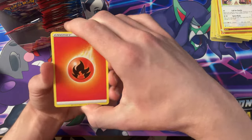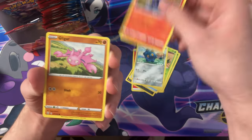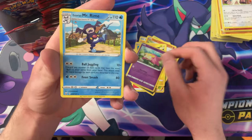We got the Fire energy, Honchkrow, Gimmighoul, Durant, Cacnea, Bronzor, Slandit, Gligar, the Electabuzz again, the Reverse Galarian Slowpoke, and the Galarian Mr. Rime.